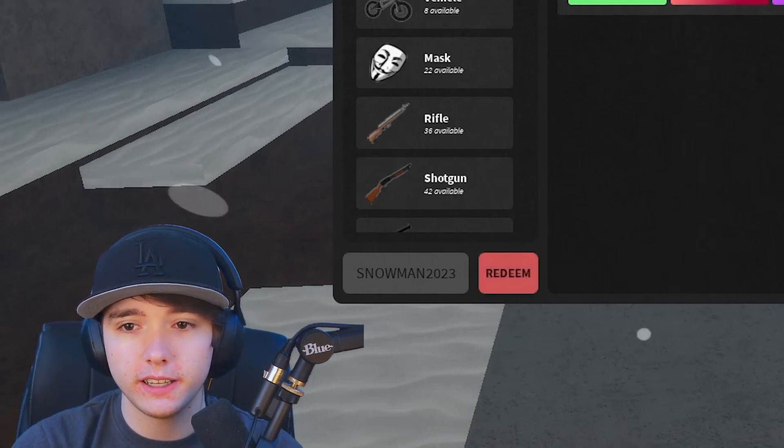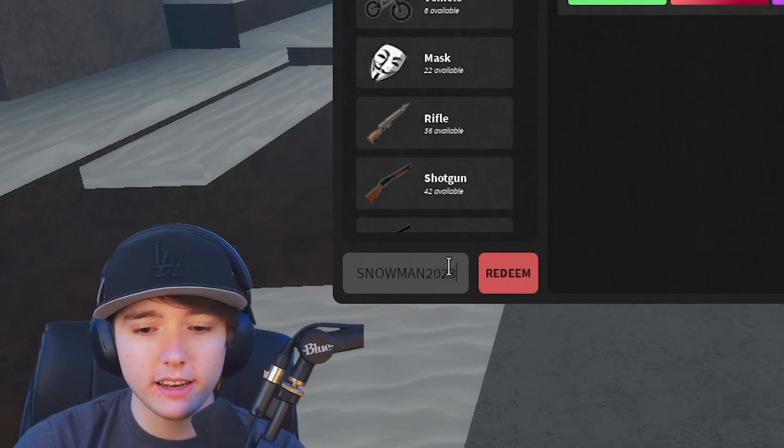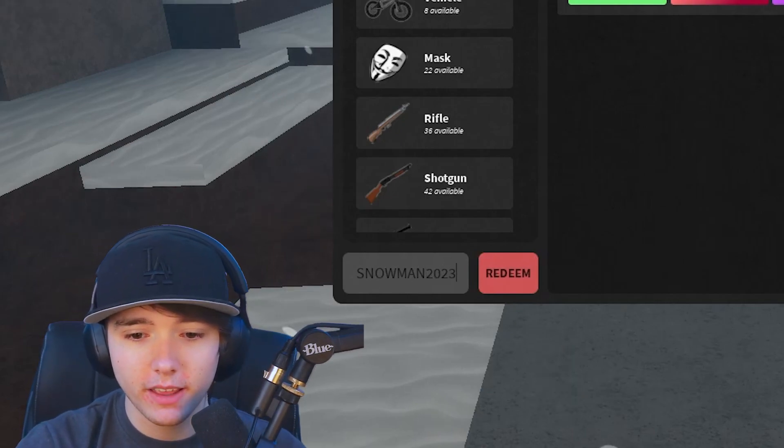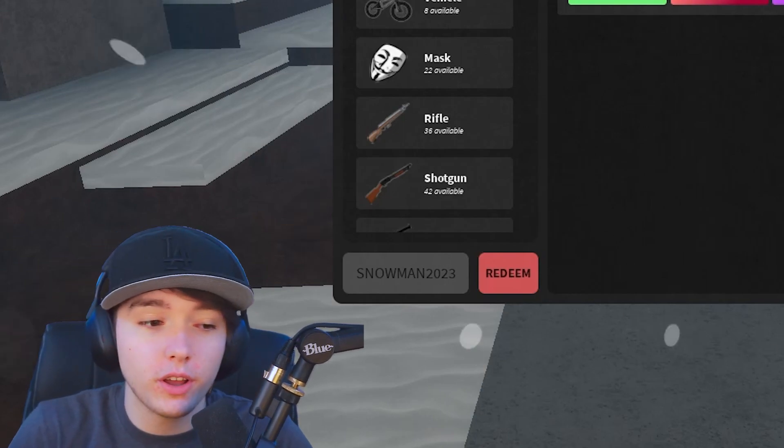Snowman 2023 — that should go ahead and give you 250k cash. Yep, that went ahead and worked for me. So once again, that is snowman 2023. I believe that's one of the newest codes that they just released, but there are a couple more that should give you some cash as well.